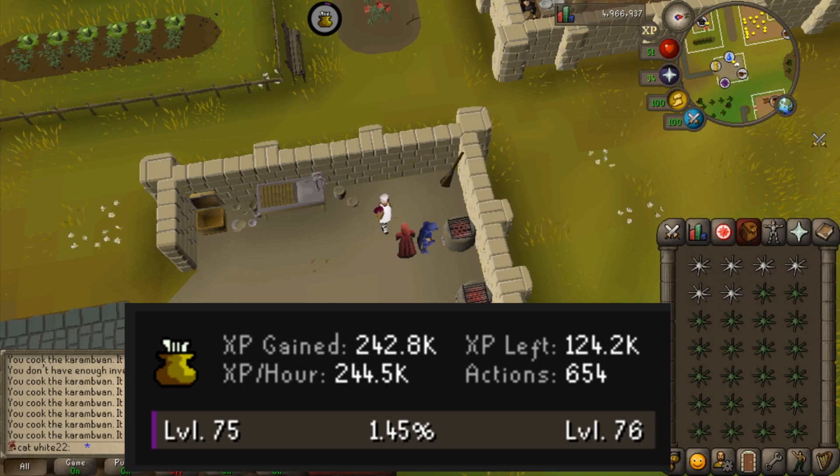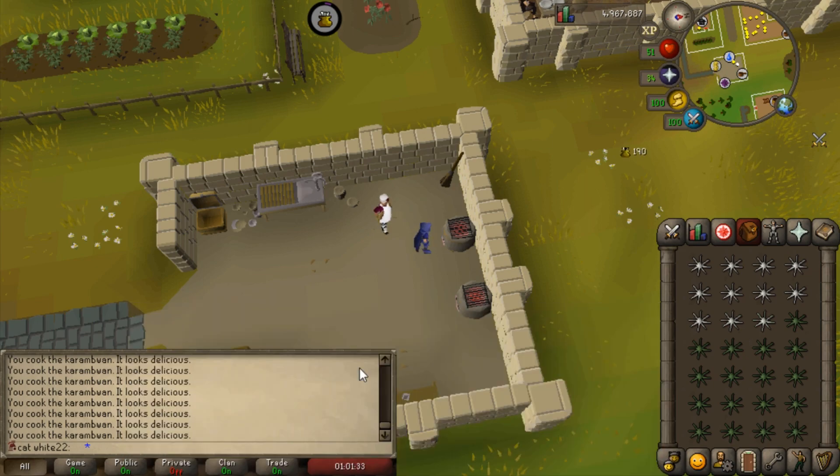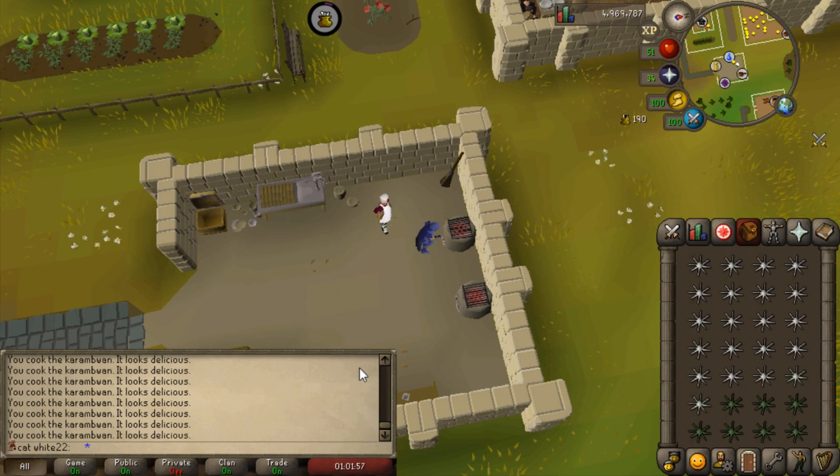How does it compare with just regularly leaving it, AFK normal cooking? One hour later I'm getting 245k experience an hour, which is pretty much almost two times less than the active method. I think it all comes down to how much effort you want to put in. I'll just AFK this - I don't see myself clicking all the time. It's kind of like choosing between motherlode mine AFK or two-tick granite or iron ore mining.